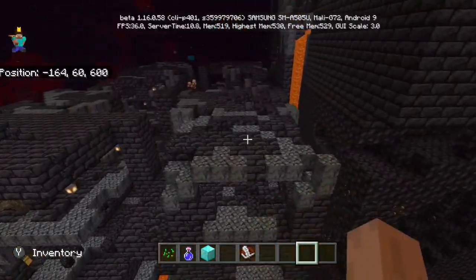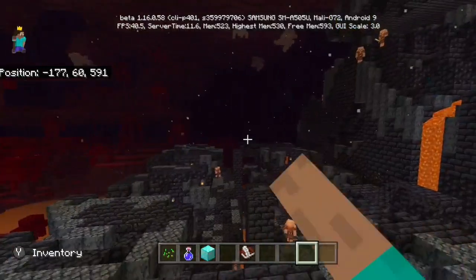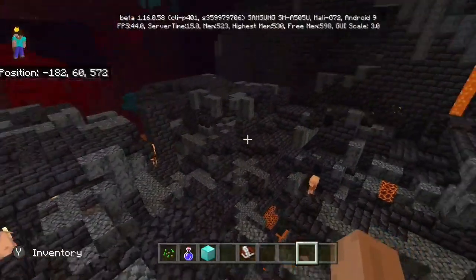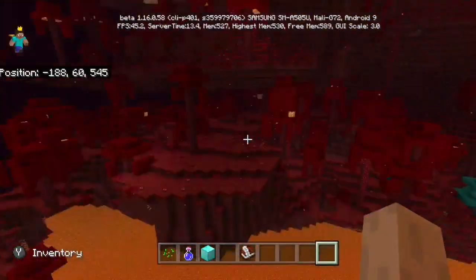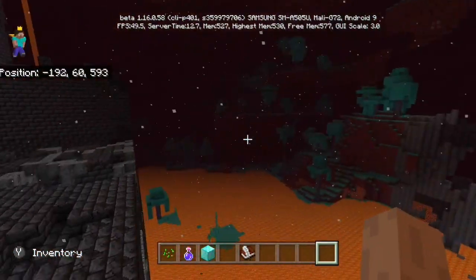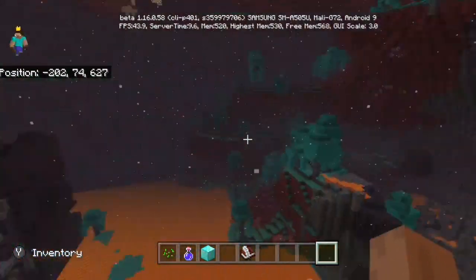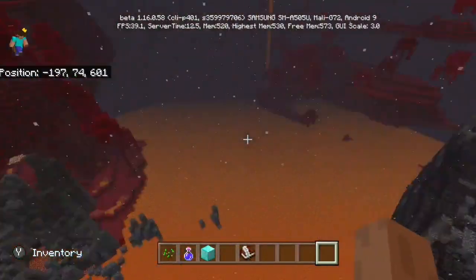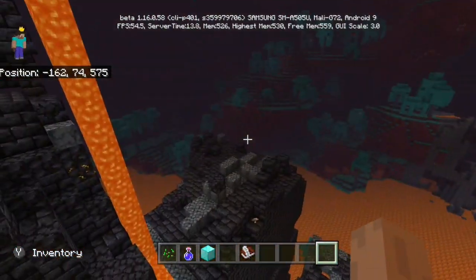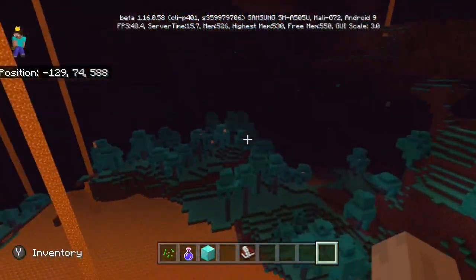Finally, you have the last bastion right here, which is a pretty decent-sized one. What's more interesting is around the bastion — there are many reasons to go here, but also because you'll get a crimson forest right here, a warped forest right around here, and the basalt deltas right around here. Three brand new biomes right in the same place, along with the bastion. You don't see something like this every day — having every single new biome and at least one of the new structures all in the same place.